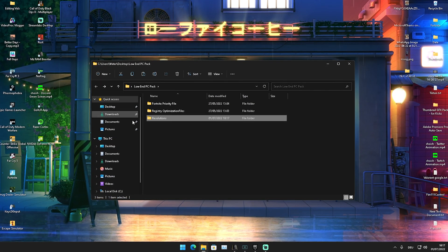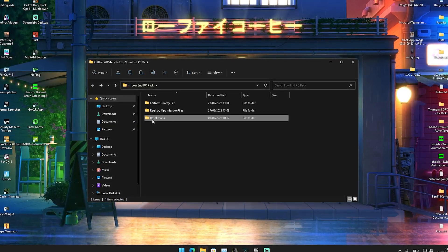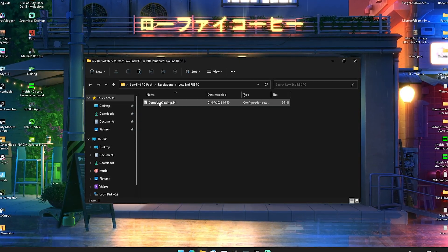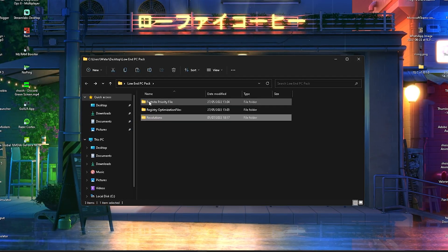If you want to get my fully optimized game user settings with this resolution already applied, go into the low end PC boost pack, click on resolutions at the bottom, then click 'Low End Res PC' and you'll have those game user settings ready to replace on your PC.